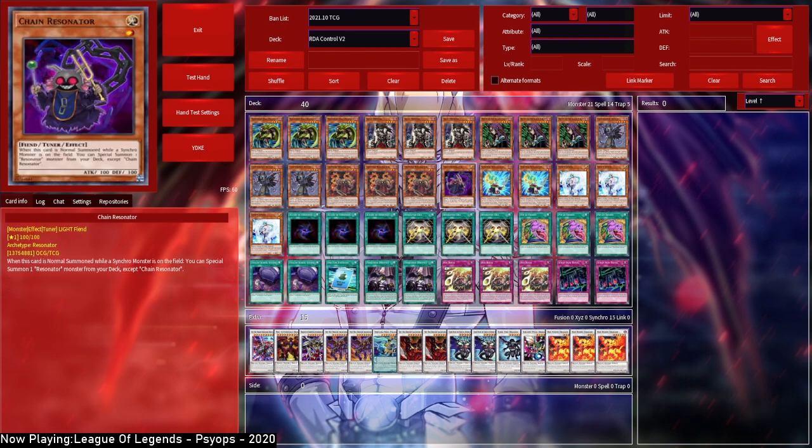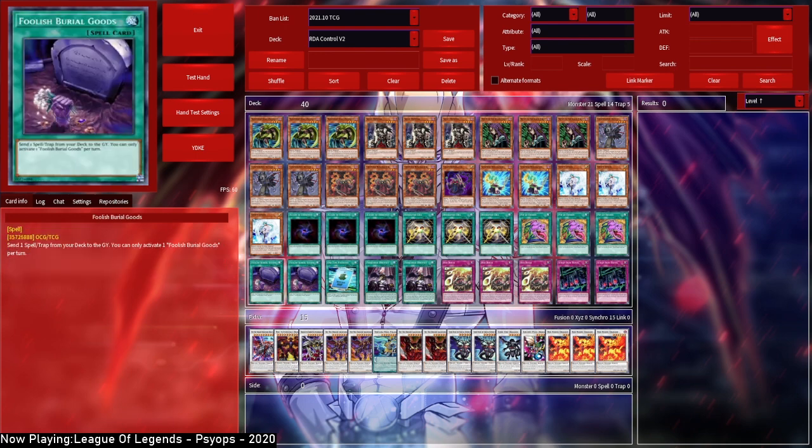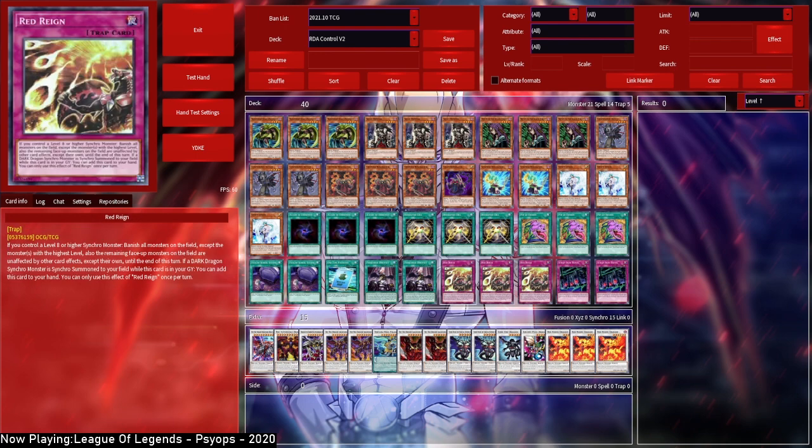Triple Alert to draw into the good cards. Triple Resonator Call to search Crimson and other stuff — mostly Crimson. Triple Desires to just draw — this is key, since once we go full combo we don't need many cards in deck and it's one of the few ways we can actually dig into Crimson. Double Foolish Burial Goods to get Red Rain in the grave — Red Rain is insane in this deck, so I just want access to it as much as possible.